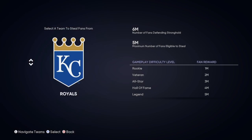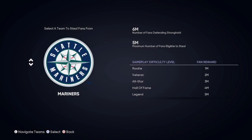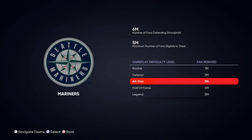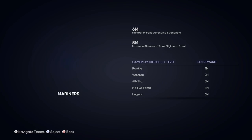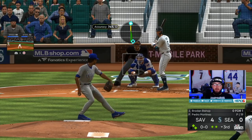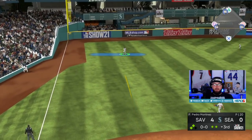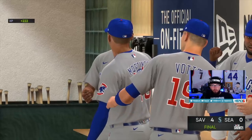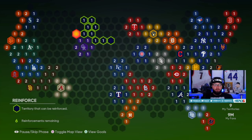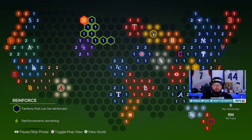You hit X and it'll pull up every single team and how many fans they have. We are just going to go to Seattle because we're heading up there anyway. I'm going to put it on All-Star so I can knock out a fifth of it immediately. Playing All-Star against the Mariners — Pedro in the lineup — let's go. We are done with this steal fans mission and we got a pack for stealing three million fans.